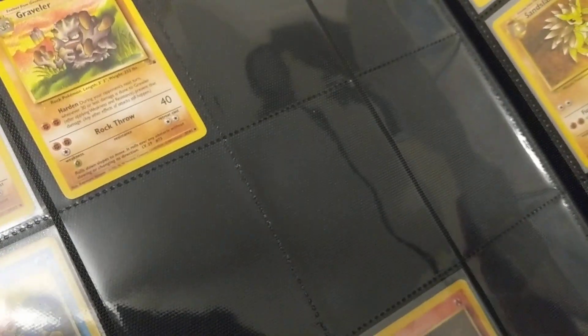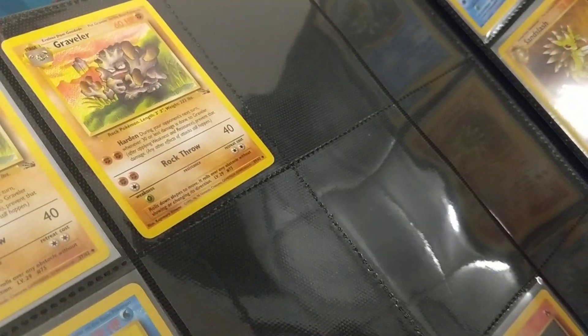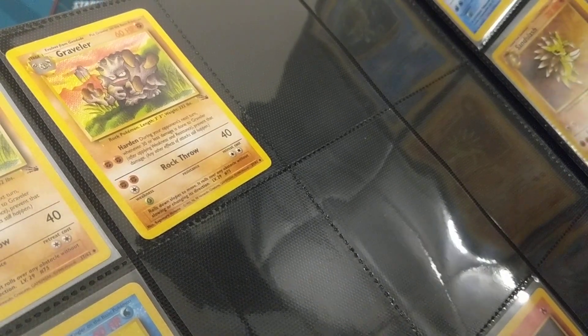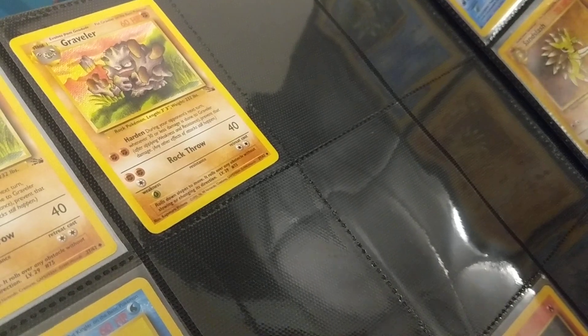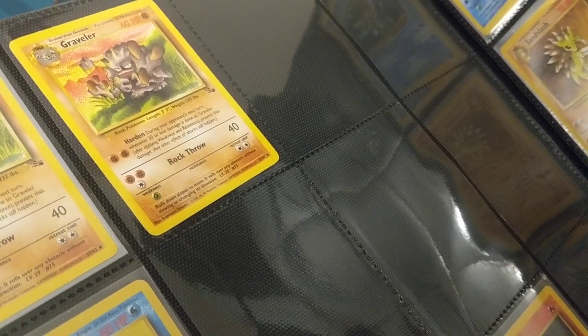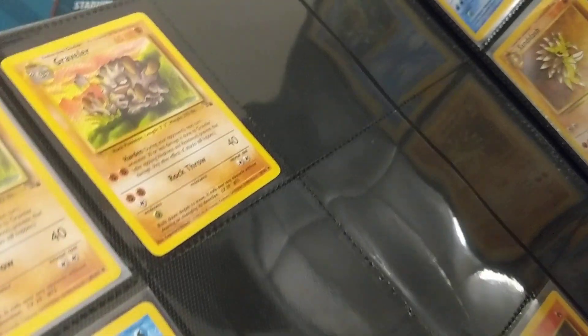And from Golem to Graveler. 3 energy for 40 damage is alright. I really like the art on this one — it looks like somebody drew it with Crayon. It's a great piece of art. I never really used Geodude, Graveler, or Golem, but they're cool.